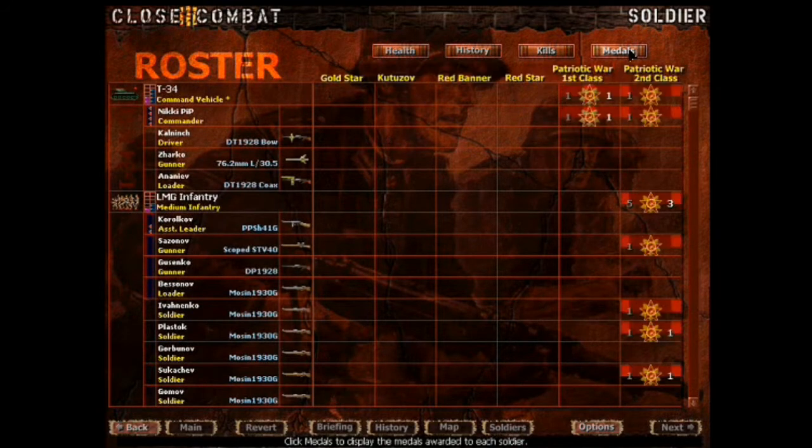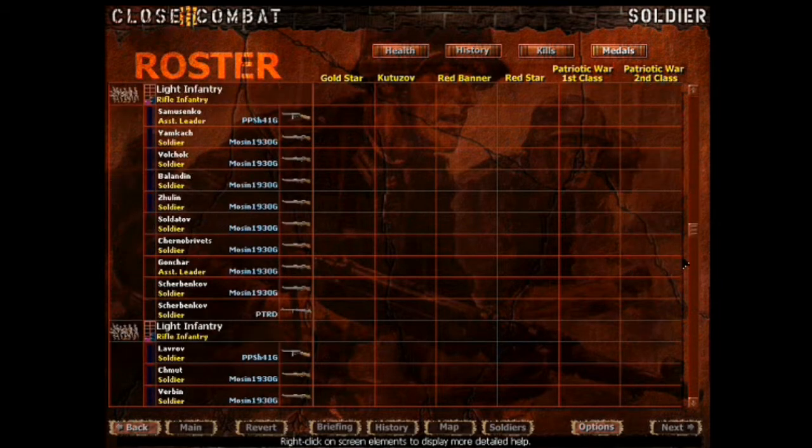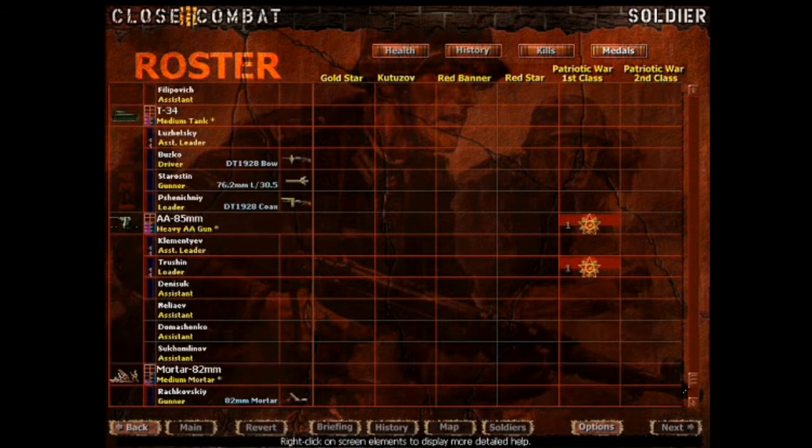Medals - Patriotic first class for our commander there, Nikki Pipp. Imagine that. Picked up some more Patriotic second class down here. These guys are new. Trushkin the leader picked one up. This is for the whole team. I guess it helps to be the boss - they tend to treat you well.